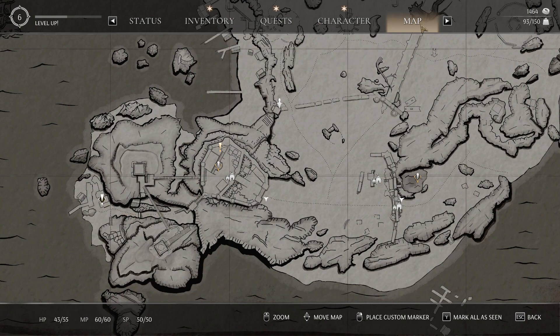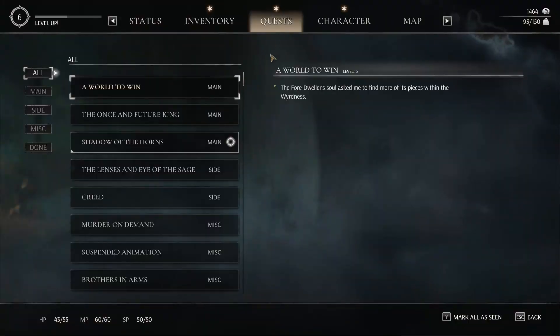What's this? Creed. Asks me to receive documents from Ron the Innkeeper. Yeah, I don't think I'm going to do that. That's just a random side quest.